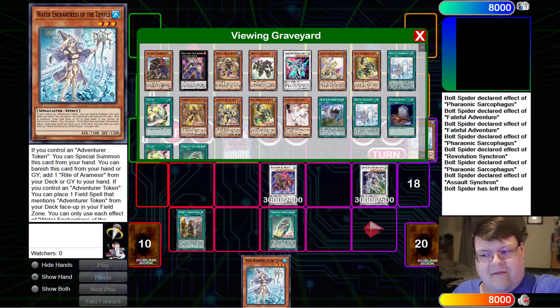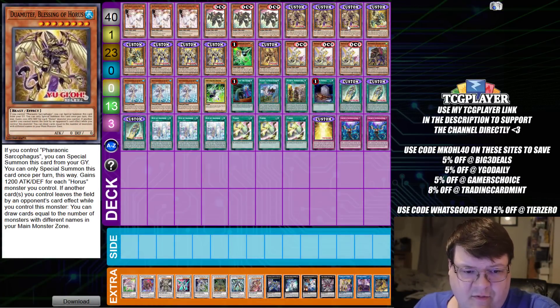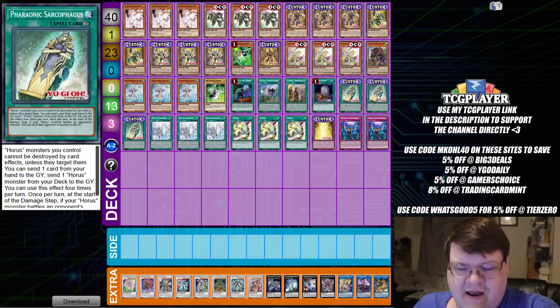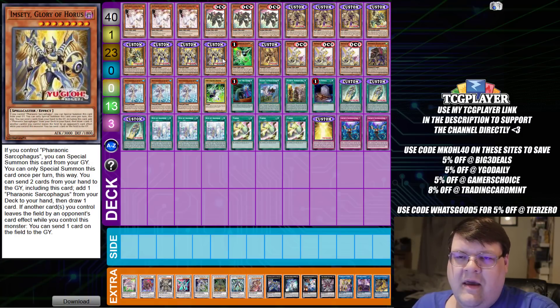We're going to pass over so you can take a look at the early build and some of the thought process. This is the early mock-up we're working with for the deck. Obviously some of the ratios might not be the most optimal right now, but the value you get off of M. Seti just existing is crazy. They gave this just enough cards that if it sticks around for the additional turn — imagine you're playing this deck, you top deck Pharaonic Sarcophagus with a fully loaded graveyard, and you just OTK your opponent. I'm going to hear comeback stories about this deck doing random left-field things.